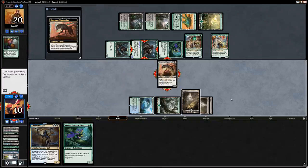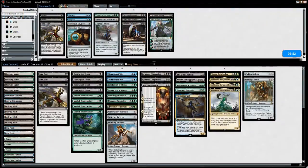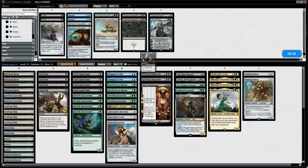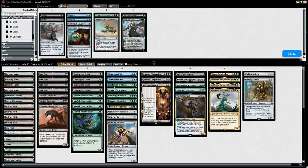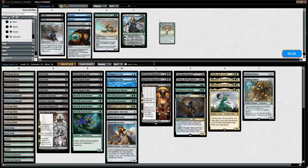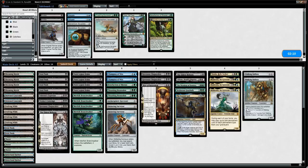Against this version, Fatal Push is fine. Yahenni's Expertise is good since the opponent does play a few mana creatures and small creatures. Contempt is great, another Chupacabra is great, Eldest Reborn is okay but not amazing. Can definitely cut Benefaction since we don't have much time in this matchup. Brontodon is okay since the opponent likely has vehicles. Journey seems a bit slow. Harvester is okay but not amazing.